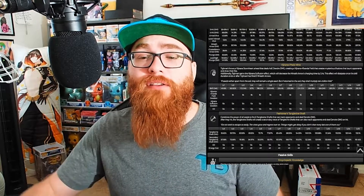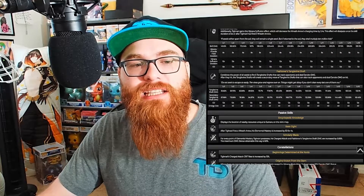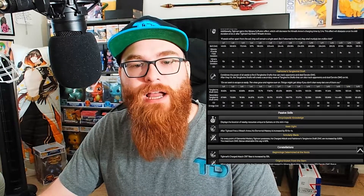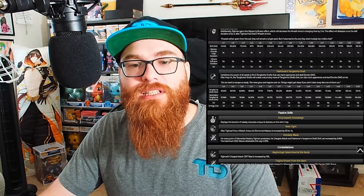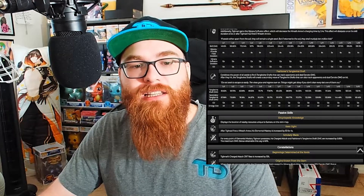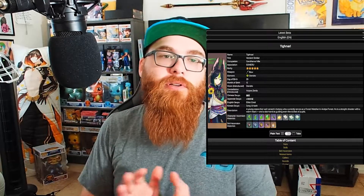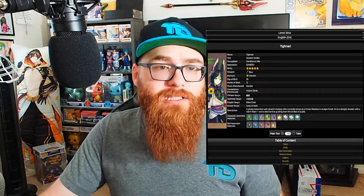I've seen some crazy damage out of those charged shots. His burst combines the power of all the seeds, firing six Tanglevine Shafts that can track opponents and deal Dendro damage. After they hit, the Tanglevine Shafts will create a secondary wave that can also track opponents and deal Dendro damage on hit. This is going to be a zero constellation Tighnari discussion, so I don't want people asking about constellations.